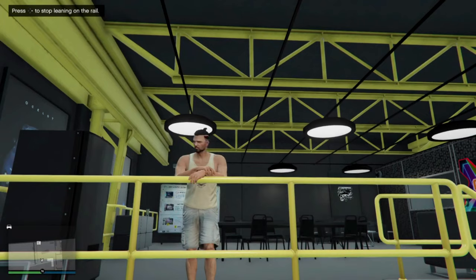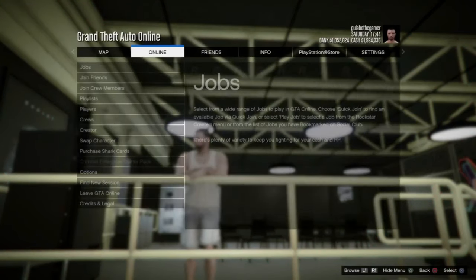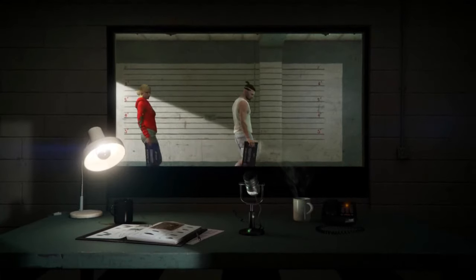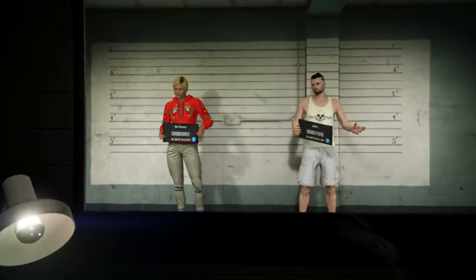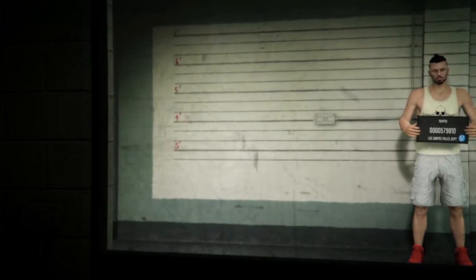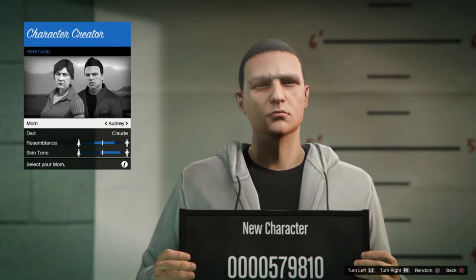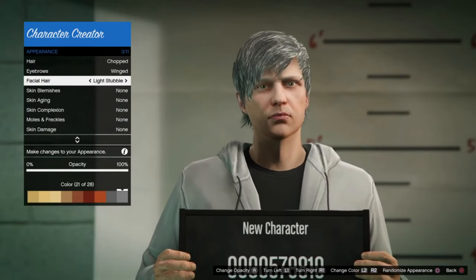In GTA Online, go to the pause menu, then online, and open swap character. On this screen you can see your main character and the second new character which you need to add. Click add, and the game will ask you to copy the rank, or sometimes it asks to copy the bank account, so you agree on that and click yes.